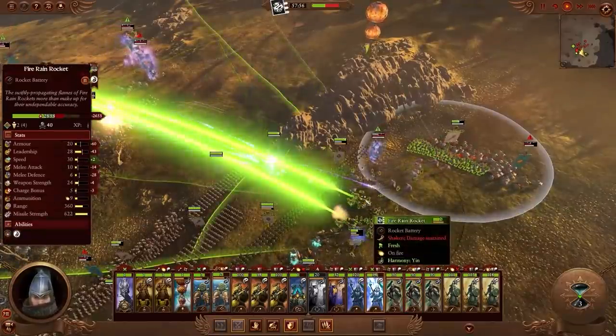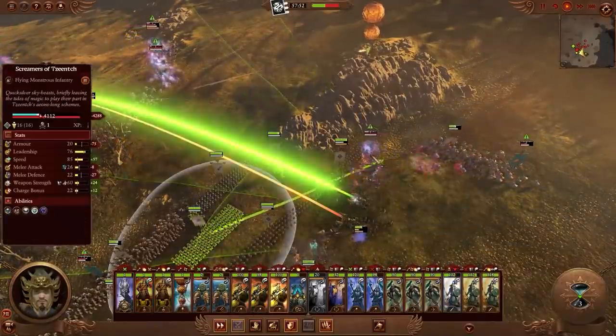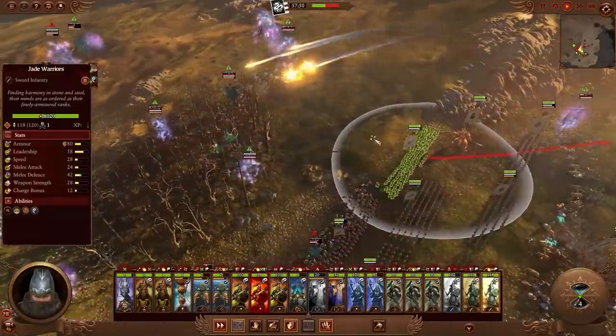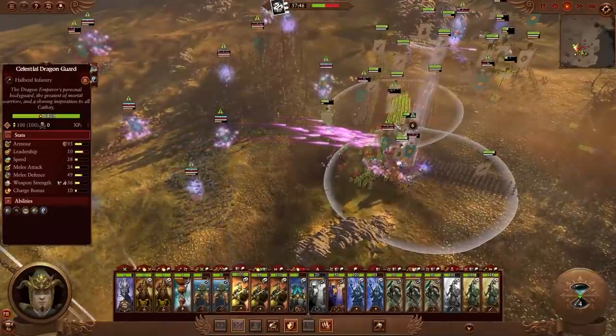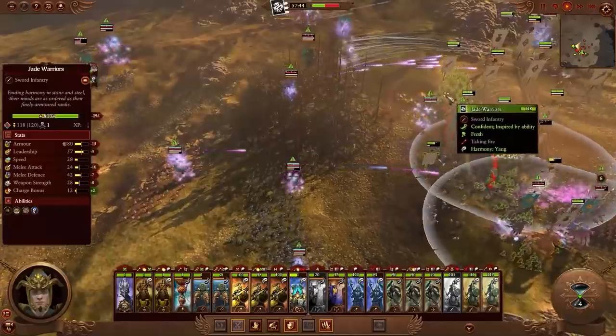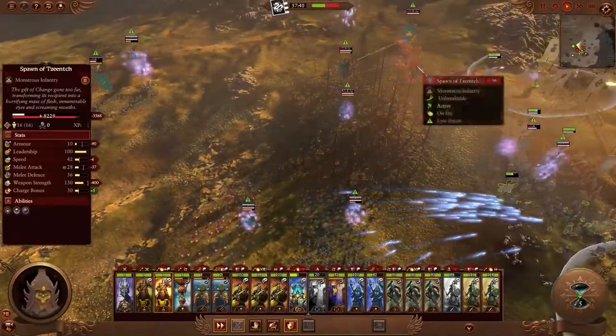I wonder if there'll be the option to play a more aggressive playstyle with Cathay. If you bring some of their cavalry you've got that option — it's not like Dwarfs where you simply just don't really have the choice. You've got the infantry, you've got some cavalry, you've got the Terracotta Sentinels even, the Dragon. So you've got some rush power there potentially. It'll be interesting to try and make that work.